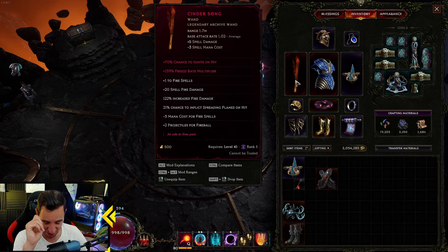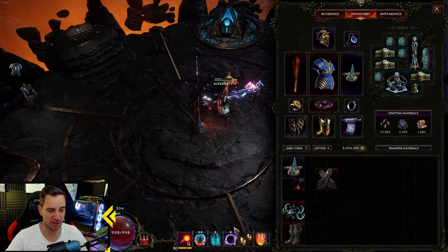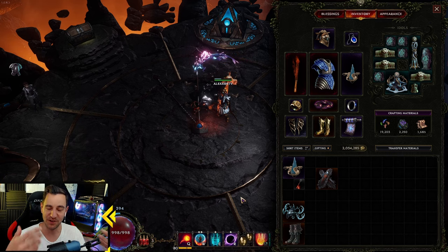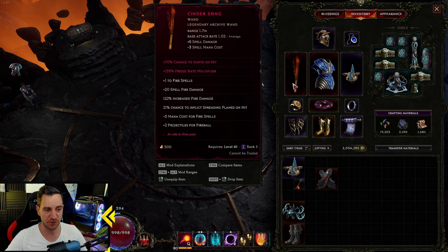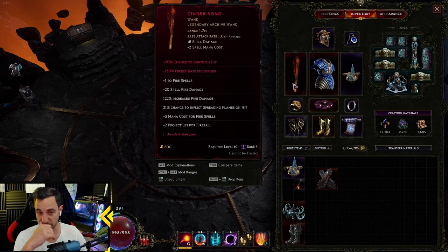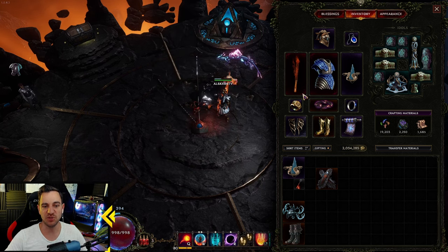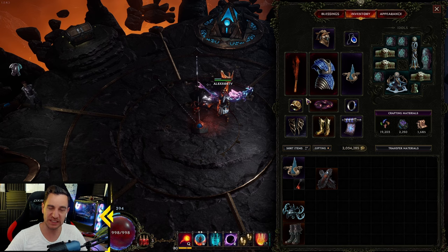Cinder Song you definitely also need because of the minus three mana cost for fire spells. Without this your fireball is not free and you cannot keep spamming it. You especially need this because when you cast your Black Hole and it casts the meteors, you end up in negative mana very fast but you still want to keep casting fireballs. Plus one to fire spells and fire damage are also nice on it.